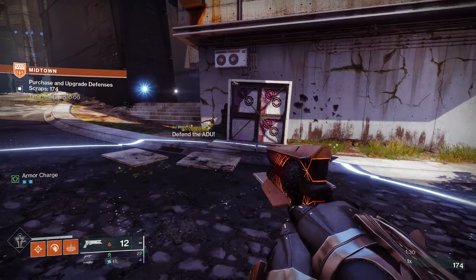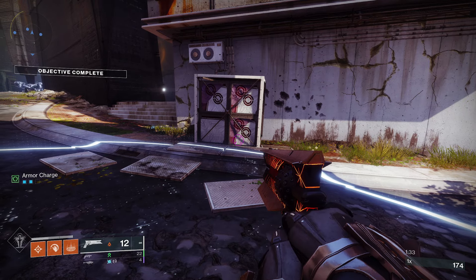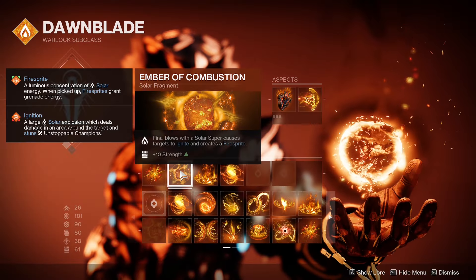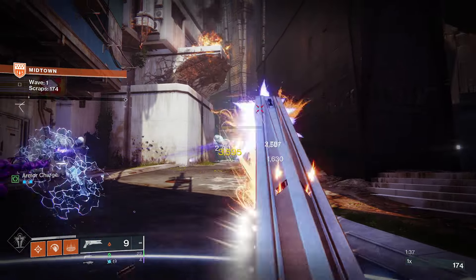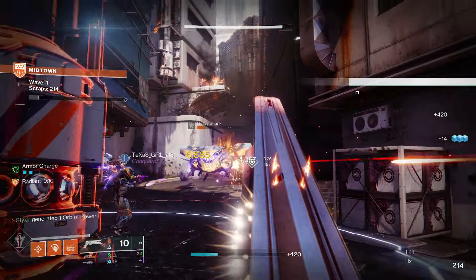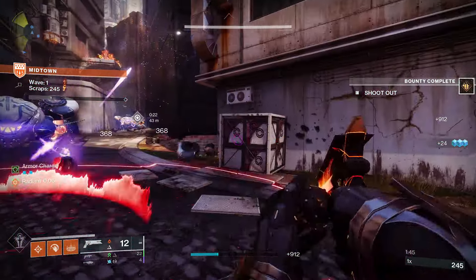The fragments we are going to be going with are Ember of Eruption — Solar Ignitions have an increased area of effect and a plus 10 Strength. Ember of Combustion — final blows with the solar super causes targets to ignite and create a fire sprite, plus 10 Strength. This includes kills while in your well, which ideally is going to be the majority of them.